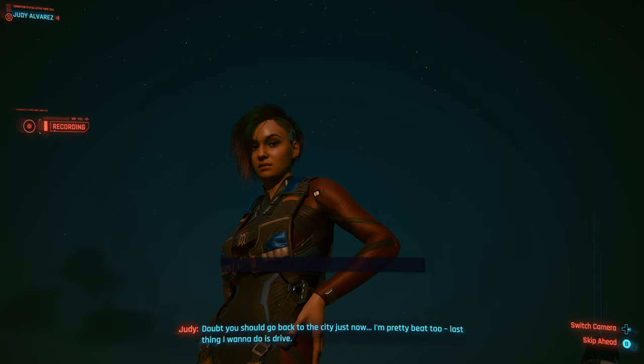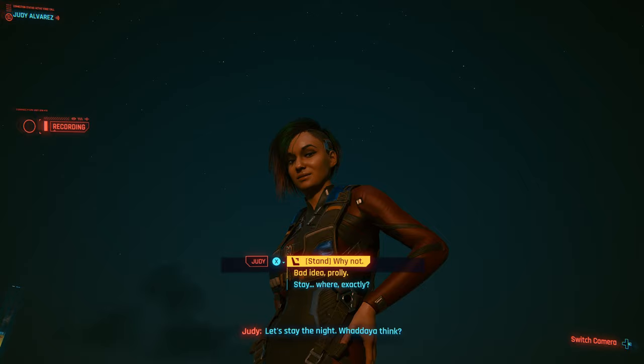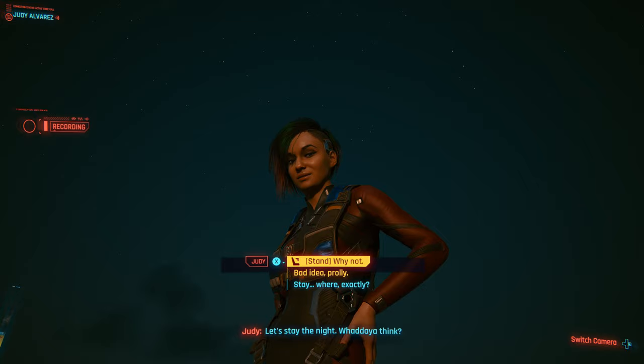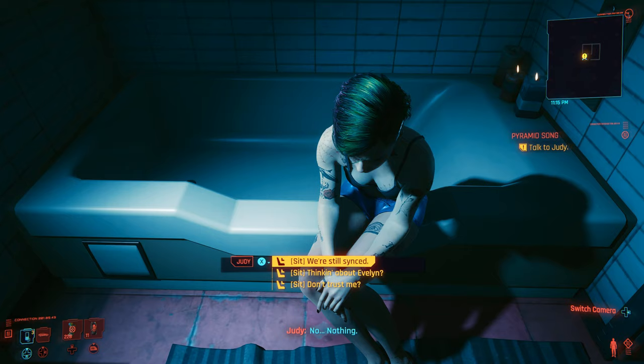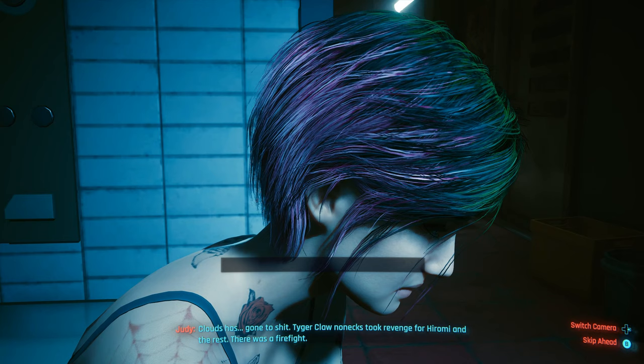As a female character, when you return from the dive, you must accept Judy's invite to spend the night at the cottage. If you choose 'bad idea,' you miss your chance to romance her. When you're in the bathroom with Judy, choose sit, 'we are still synced,' and then touch and kiss her. This will lead to a romance scene — though you don't get this option as a male character. The next morning, make sure you choose the dialogue option 'the beginning of something amazing' to start a relationship with Judy.